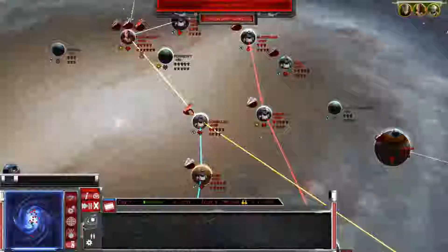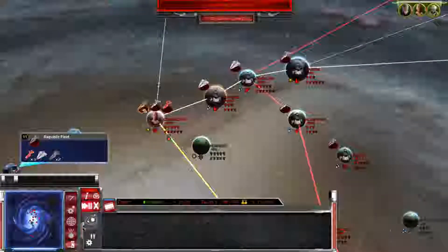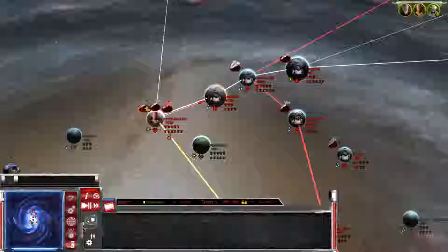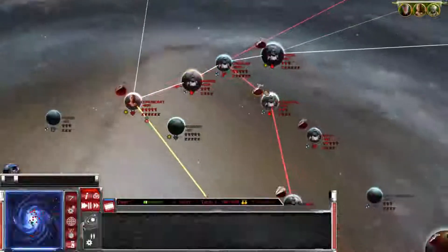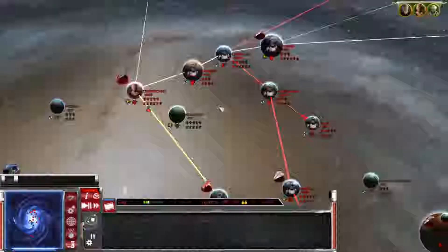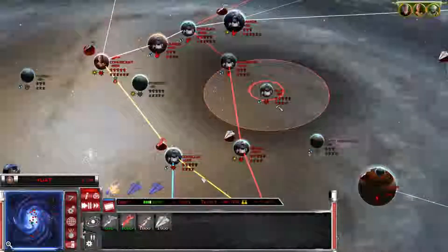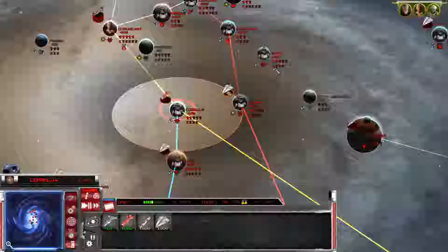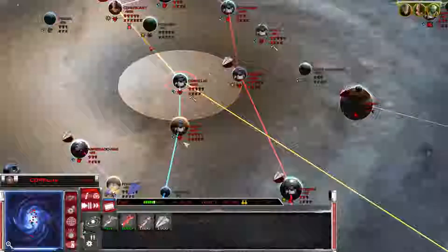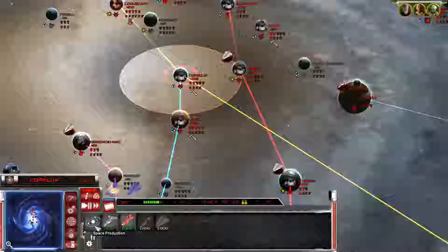We've got a few Acclamators there, a few gunboats, Acclamators here, Venators - two of them there. More Acclamators. Let's move all of these over. We've got another Venator over Quad Shipyards, so let's move that as well. Start building vehicles there just as your defense fleet. Coruscant - get a couple and get a couple as well. In terms of space stations, that's pretty much all we could do.